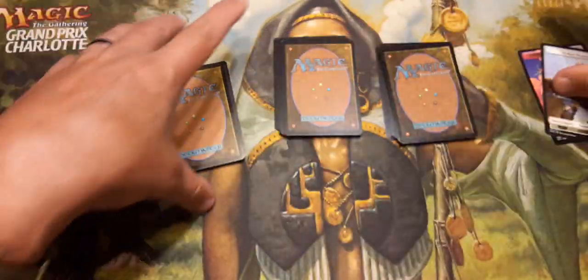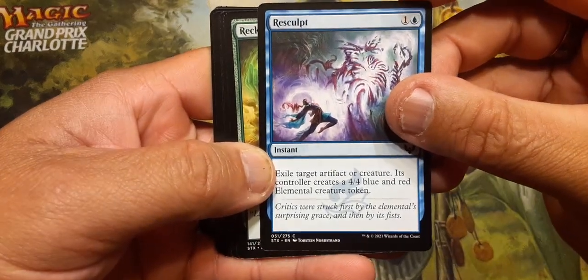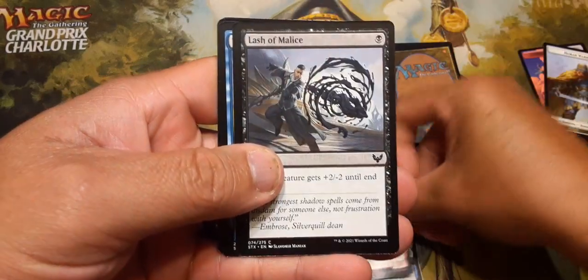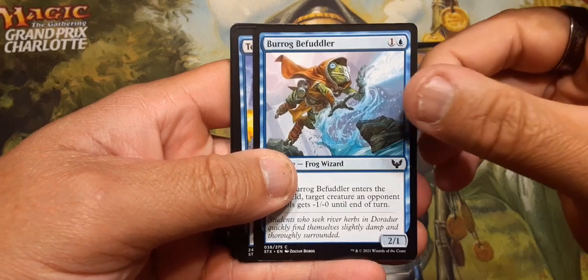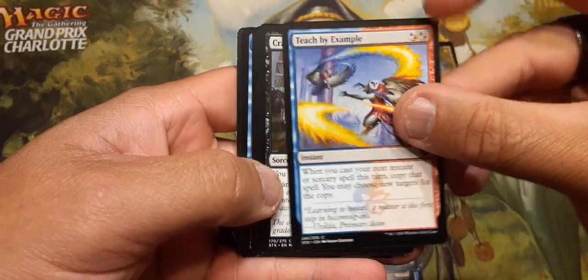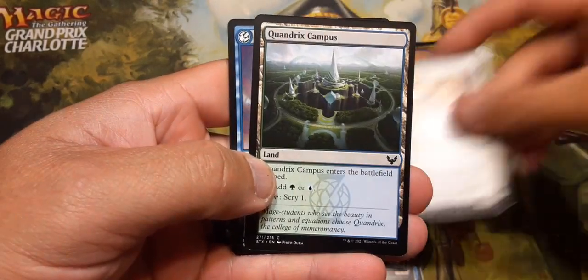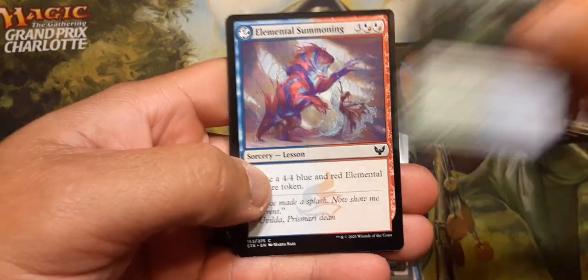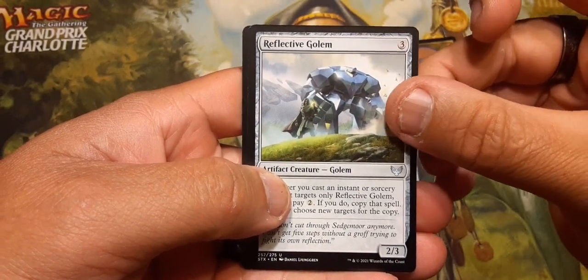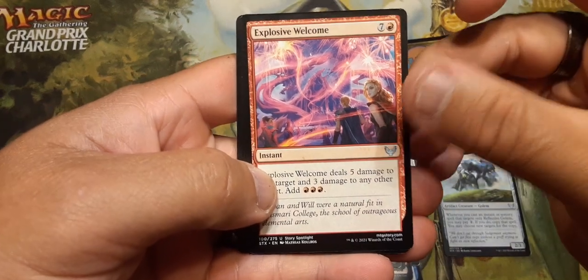At least I got two tokens. Let's see what we got in this one from Strixhaven. Resculpt, Reckless Apprentice, Pillar Drop Warden, Lash of Malice, Befuddle — it's always a good one — Teach by Example, Cram Session, Combat Professor, Quandrix Campus, Elemental Summoning, Reflective Golem — that's a good card, good in draft.